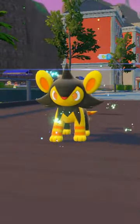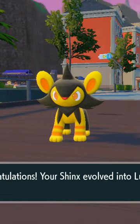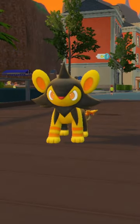Alright, Luxio looks pretty dope. Now for the final evolution. I think the yellow really works with this evolution set.